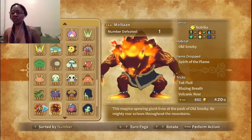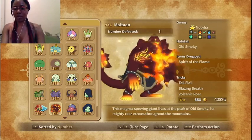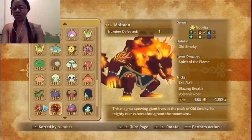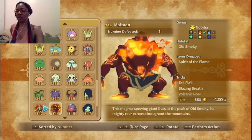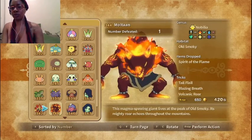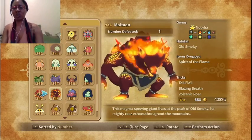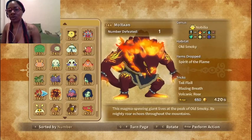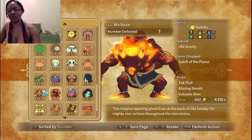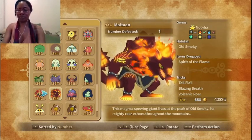Here is one of the newer bosses we fought recently — Multan. He was super hard, at least to me. This magma-spewing giant lives at the peak of Old Smoky. Its mighty roar echoes throughout the mountains, and it's now under a giant rock in lava. It looks super cool — glowing toes, glowing fingers. I just realized it's a dinosaur, like a Stegosaurus or something. Whichever ones with the spikes — Land Before Time.